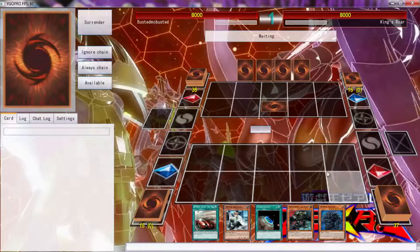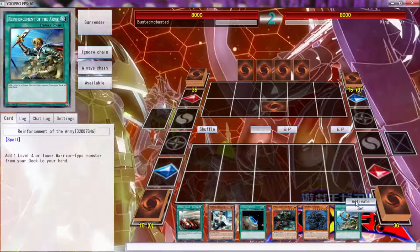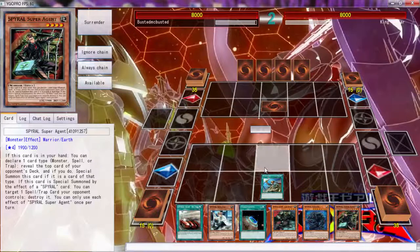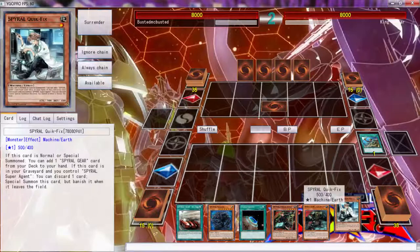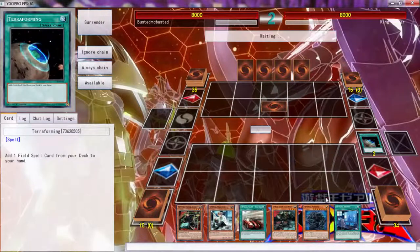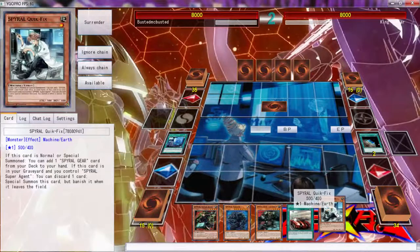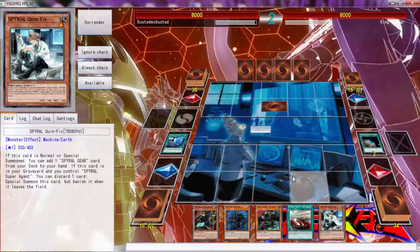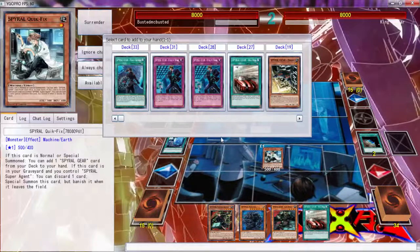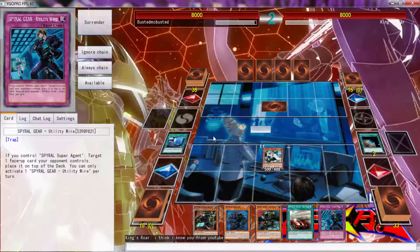Last Resort can punch through - oh god, yeah this is over, this is completely over. Let's grab the Agent. We can just do that, grab the Resort. Let me see - how can I get around this? Normal summon this - oh that's the problem, that's the problem that lies in this deck. Let's grab this - I think I know you from YouTube.